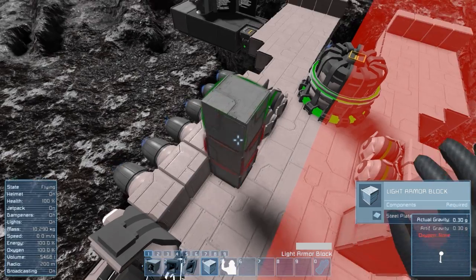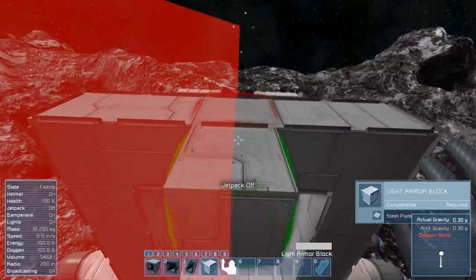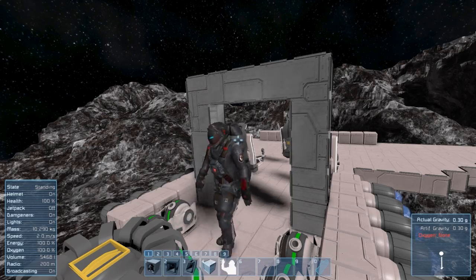The first thing you need to know are the minimal measurements you need to have for your interior for your engineer to be able to walk inside it. That is a corridor of 3x4 blocks. You can of course build it much larger, but that is the bare minimum.